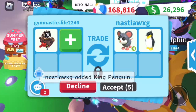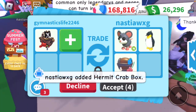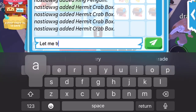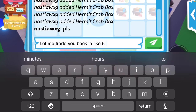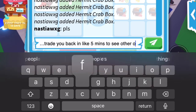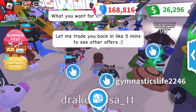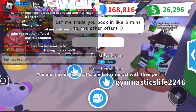I decided to join a rich server because I want to see what trades we can get. A neon mouse — I just really want to get legendaries for this. They're adding a lot. Let me trade you back in like five minutes to see other offers, because this might be the best offer that we get. I don't really know how rare these are, but I have not gotten any good trades for it. We're just gonna keep trying to trade this away and see what we get.